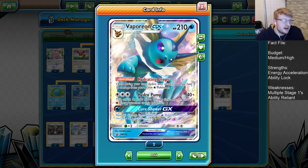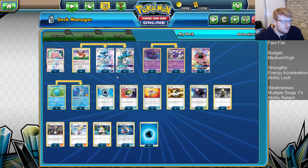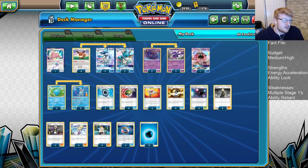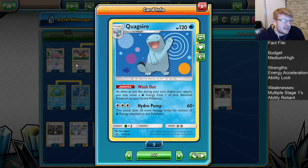Vaporeon is a slightly tankier take on Lapras that can ramp even harder, which is really awesome. From there, we're going to have a 3-3 line of Quagsire. We want to get Washout developed as quickly as possible because we're not playing DCE, so we can't Frost Bullet turn 2 without the help of Quagsire, as well as Naganadel or Aqua Patches. Washout allows us to move all energy from the bench into the active position.